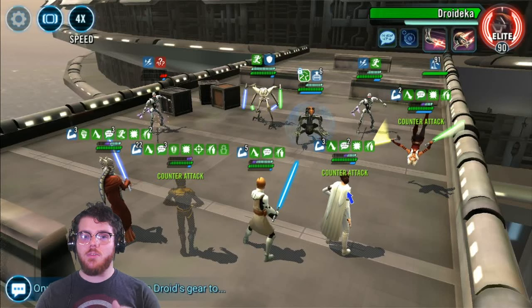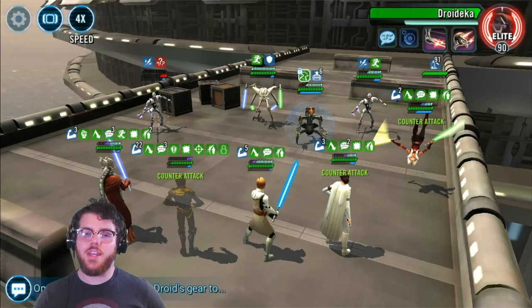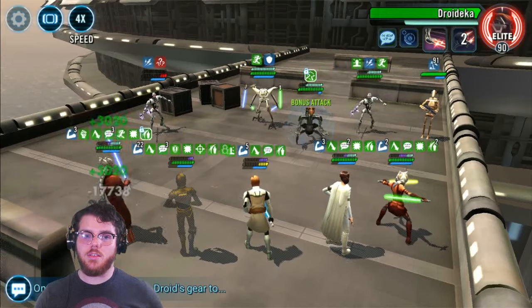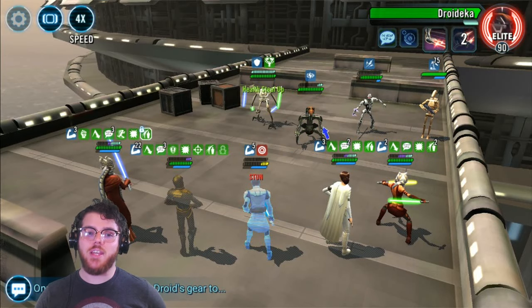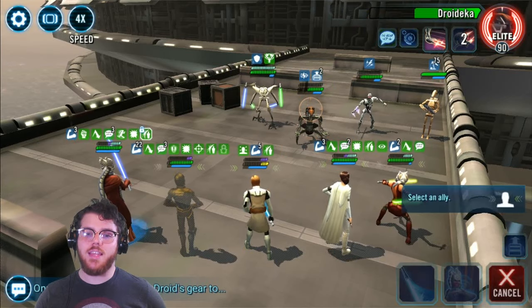Use Padme's cunning move — the middle special — to give everybody health and protection up, and use Shaak Ti's ability that gives her 35% protection. Use these times to do useless damage to Droideca just to keep another kill from happening. Because I waited, when that Magna died, Droideca had low turn meter and each of my characters had high turn meter, so I finally got the kill in before Droideca got to take another turn.